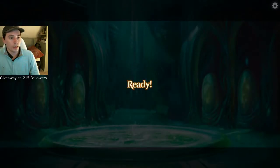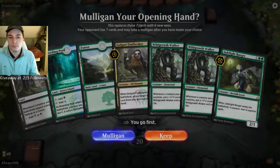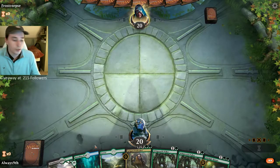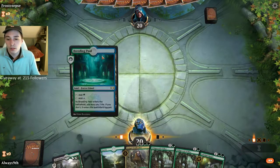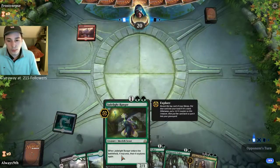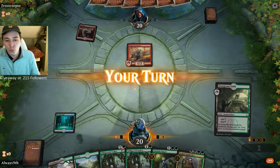The ideal starting hand would have a Llanowar Elf and some mana of both types. This hand's fine — we do have Walker Walker and Jade Light Ranger. So this hand's pretty good against Mono Red, which is a concern of this deck. One of the decks this hand probably wouldn't be good against would be Control, but it looks like we're against Mono Red.